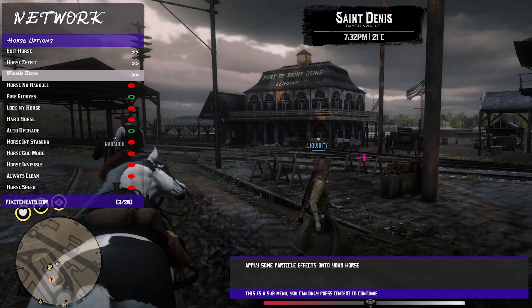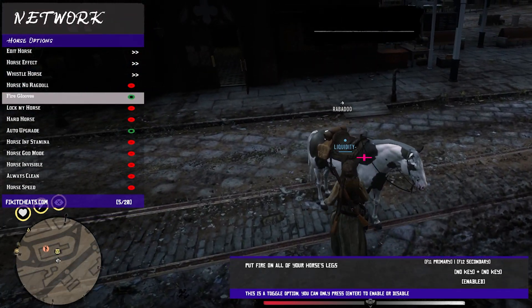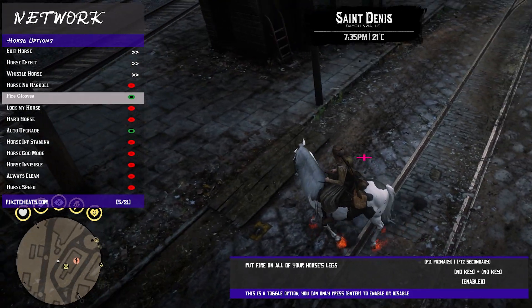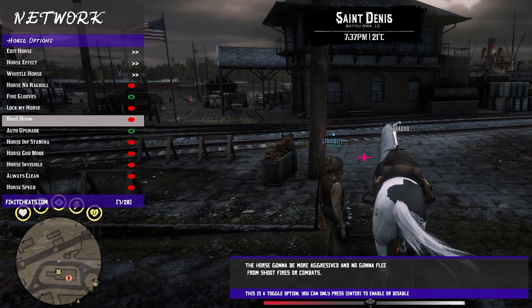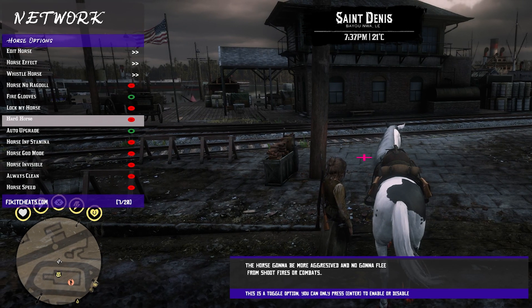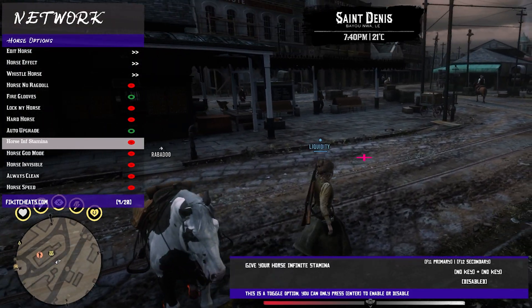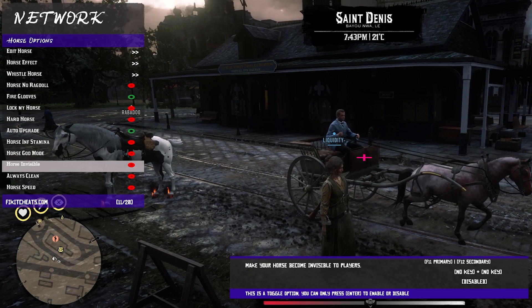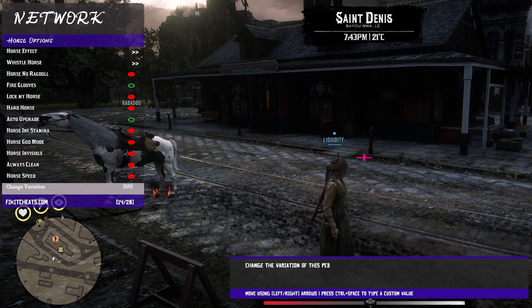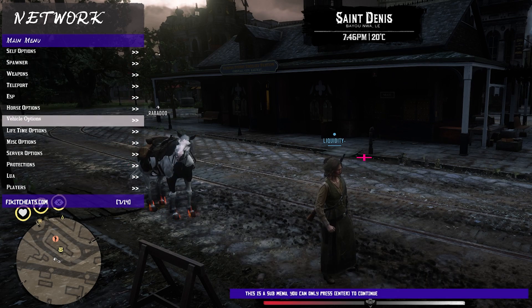You do have your horse options here with things like your fire hooves option for your horse — we have to be on the horse. As you can see, the fire hooves turn on. You can lock your horse, you can do a hard horse — this horse can be more aggressive and set to no flee. You have your horse infinite stamina, your horse god mode, your invisible horse options. You can keep your horse always clean, change your horse variation, max level your horse, clone it, and clean it.